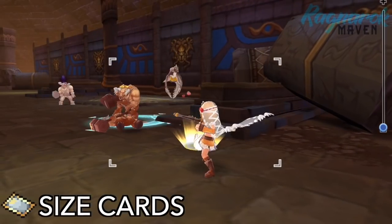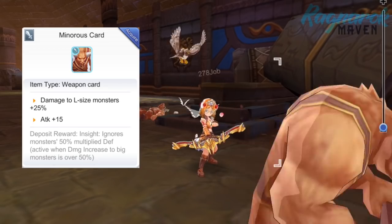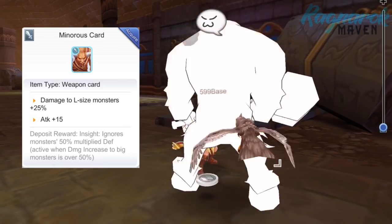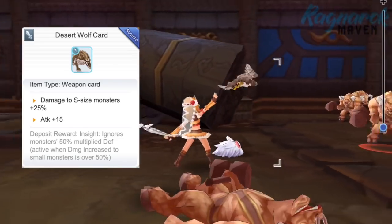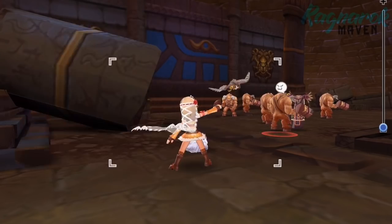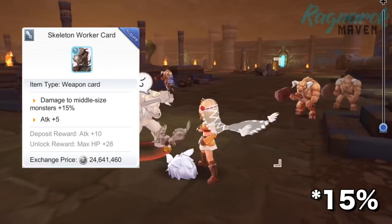Size modifier cards are also in demand due to the great number of monsters they can affect. When hunting MVPs, equipping weapons with Minoru's card is a must since most MVPs are large size and this card increases damage to large-type monsters by 25%. The Desert Wolf card increases damage to small-type monsters by 25%, while the Skeleton Worker card increases damage to medium-type monsters by 25%.